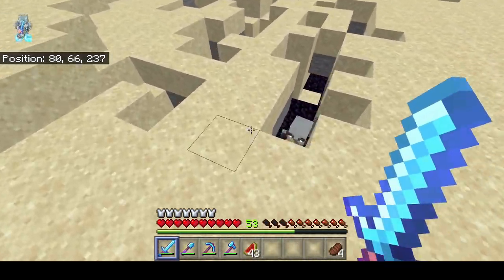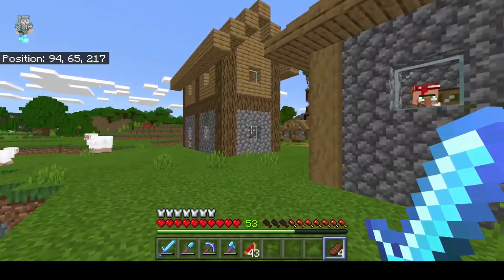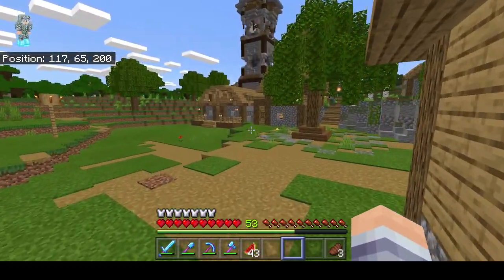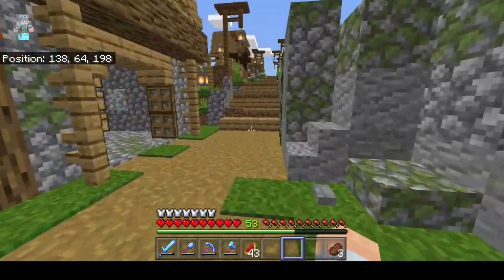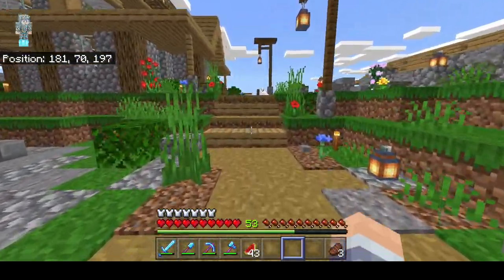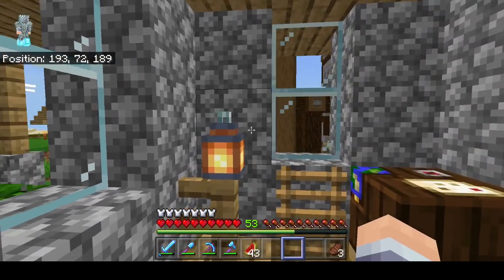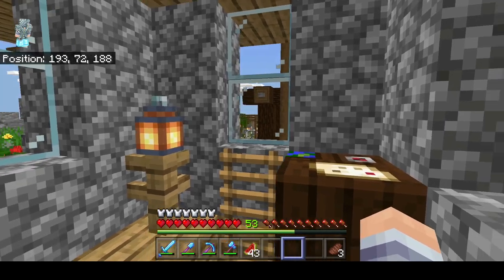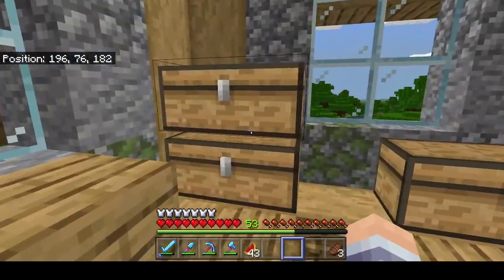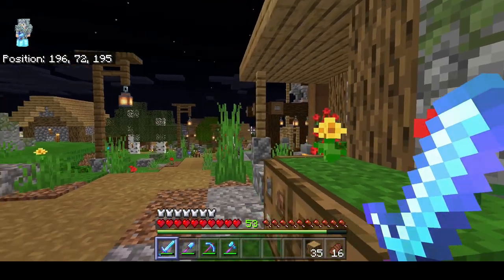I'll probably put the zombification chamber underground. I can't do it right now anyway because on the current version they just don't get the discounts - I tried it on a realm with a friend and they don't get any discounts. So I'm going to start working on the L-shape and try doing a couple cells as an example, then come back. Let me grab my resources.